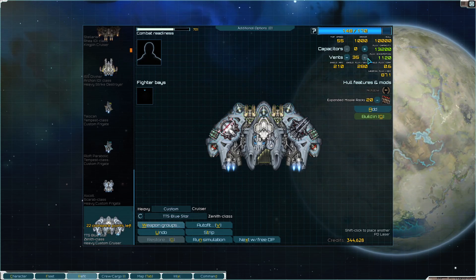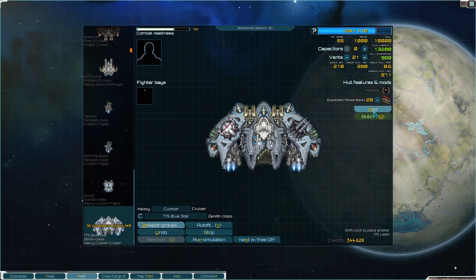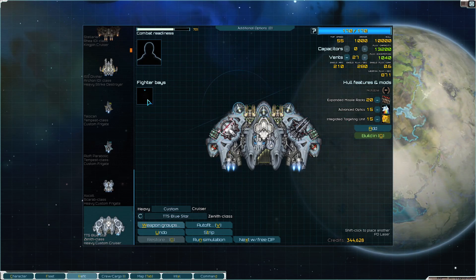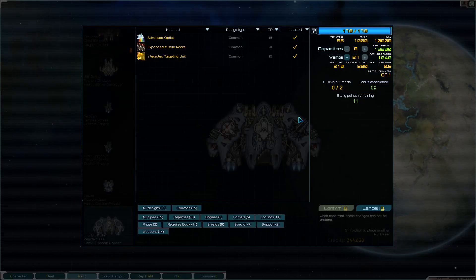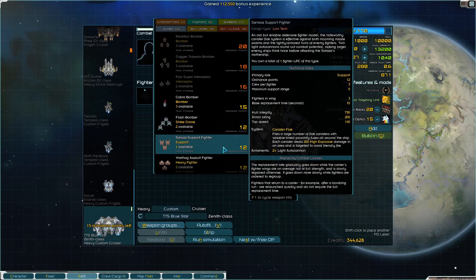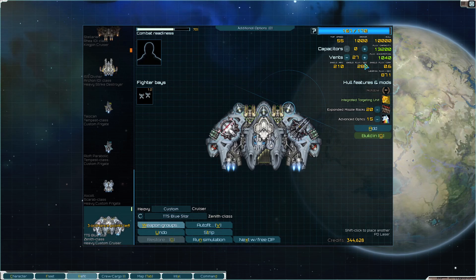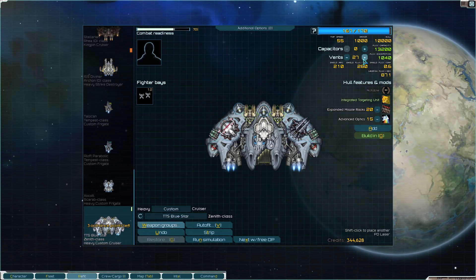Bringing it down a little to go advanced optics and ITU, then crank it back up. We left the fighter bay empty - using 11 story points. Anti-shield missiles with some longbows - I don't have anything that really pressures shields that well so the longbows will help out quite a lot.